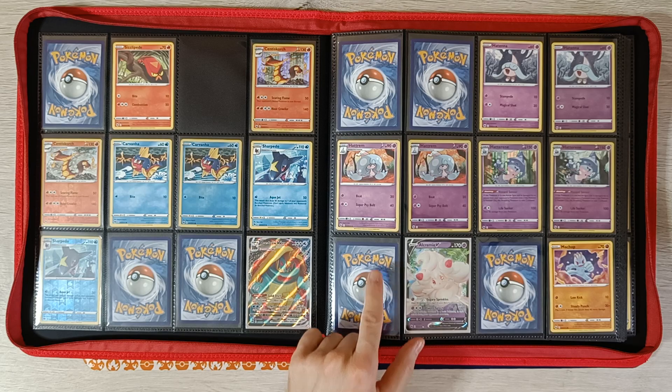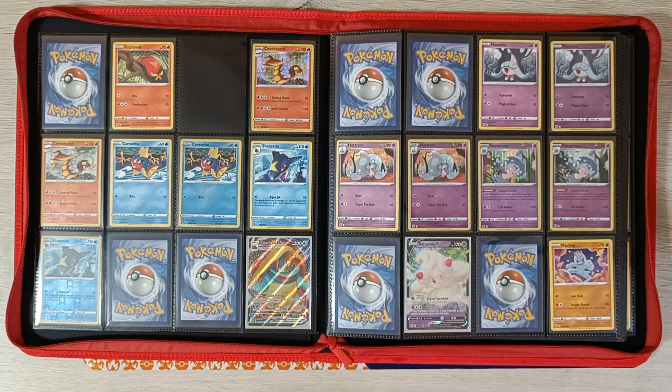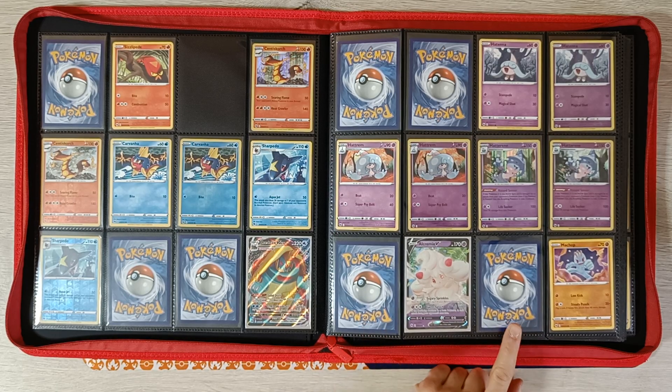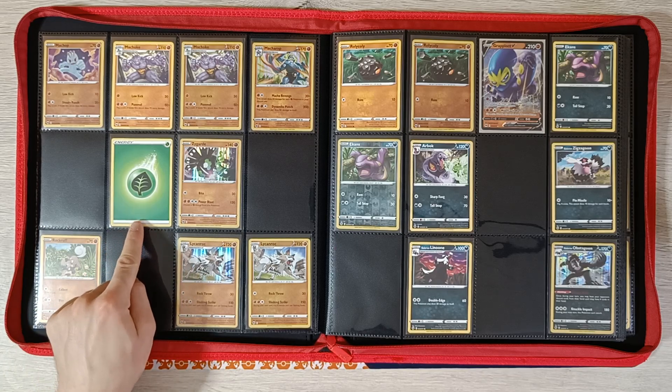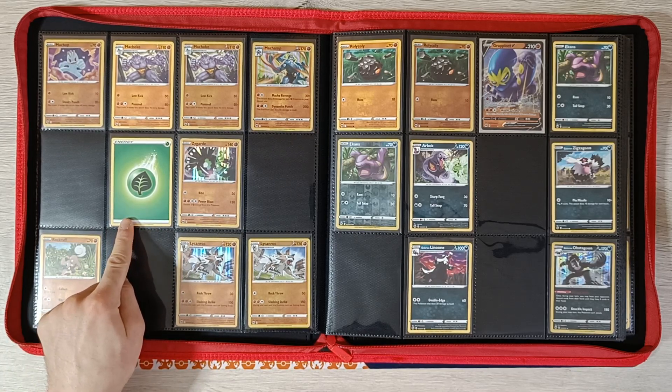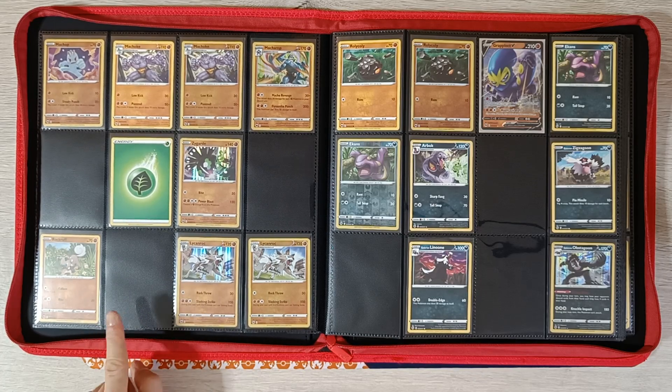Next page should be Gardevoir V and Gardevoir VMAX — still need those two cards. And this one should be Galarian Cursola V and Alcromi VMAX, still need those two. Over here I still need Lucario V, Machamp Reverse, Zygarde, and Aurokrav Reverse.